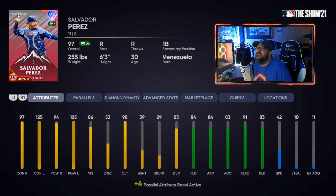That next card is Salvador Perez, 97 overall. I actually think this is better than his Home Run Derby card overall — more well-rounded in fielding. He's got maxed contact and power against lefties, which is why I platoon him with Schwarber at catcher. He has gold fielding, and yes, he's slow — but he's a catcher, so that's expected.